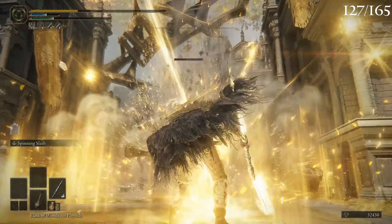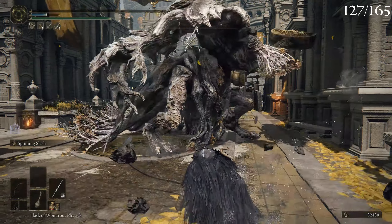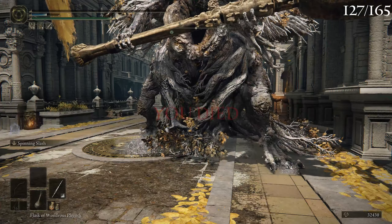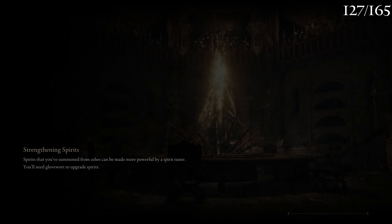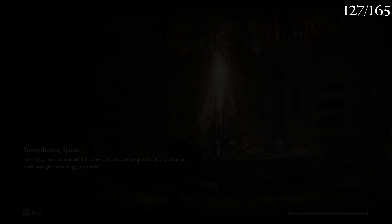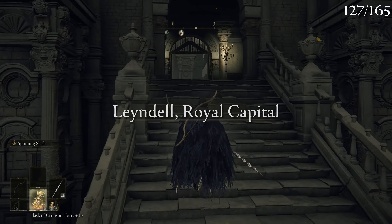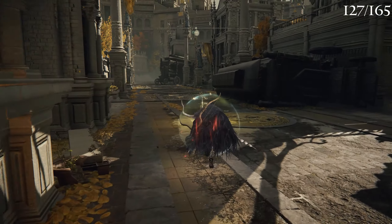Oh wait, I thought I could stun him there — that was stupid, that was too greedy. I can't use a horse here, which is a little annoying. But I think I can sort of block those star thingies if I just hide behind something. Okay, that was a little too greedy — let me try that again. There we go, we did some good damage there though.